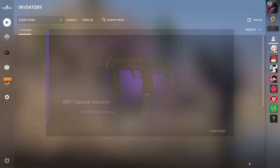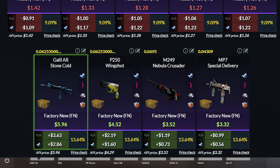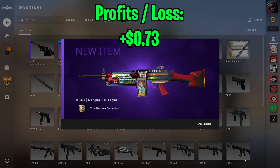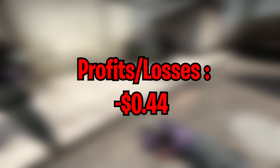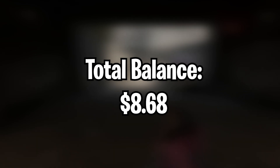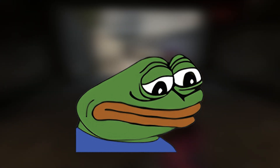Fourth trade-up, we hit another shadow skin but it is literally the worst shadow skin we can get, so luckily unlucky I guess. And for the last trade-up, we hit another M249. So overall for those 5 trade-ups, we actually lost money — we lost 44 cents even though we got some shadow outcomes. We ultimately did not hit any of the good outcomes, so that now puts our total down to $8.68.